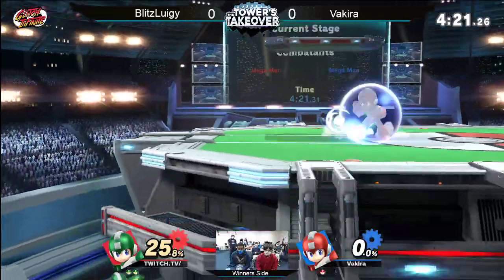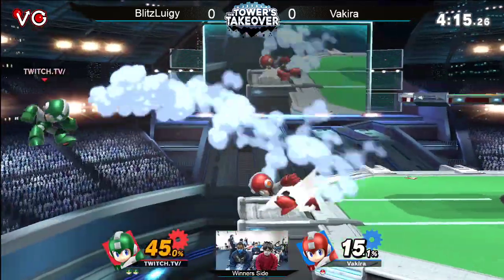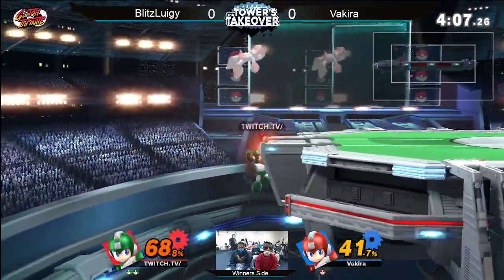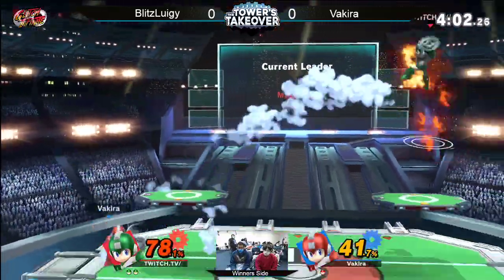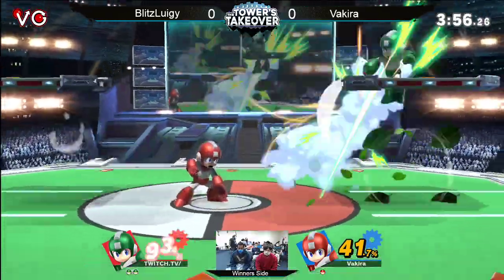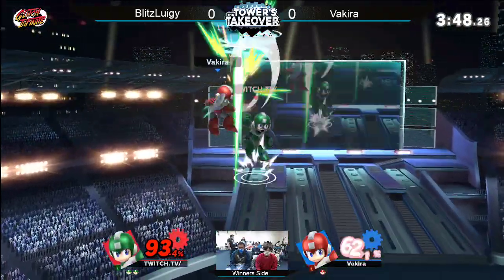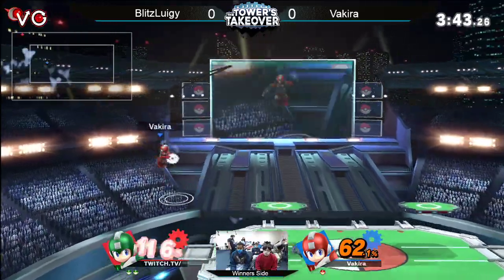Blitz hasn't really had a need. Let me clarify — Blitz Luigi is the green one, Vakira is the red one. The reason why he has the name switch.tv slash is because that's the lead up to the fact that his stream is that name. The backer is going to push him off stage. There's that wall jump we talked about before — wanted to find the wall jump into down air. Blitz Luigi is one of our better players in the area. He has very consistent play with this Mega Man. But Vakira is trying to read a jump, trying really hard to condition a jump out of Blitz Luigi. He keeps going for saw blades into side B and the reversal up air, but Vakira knows: don't jump there — if you jump there, you die.